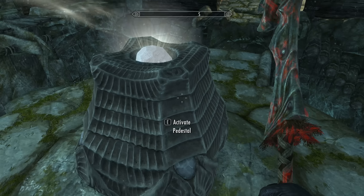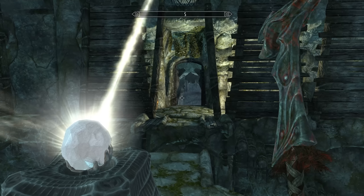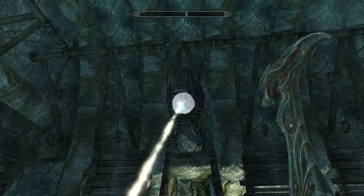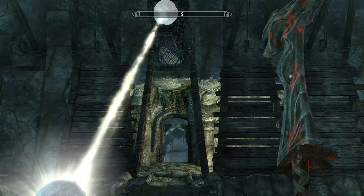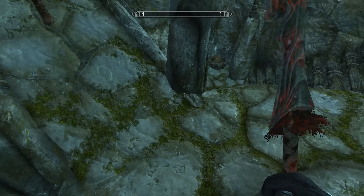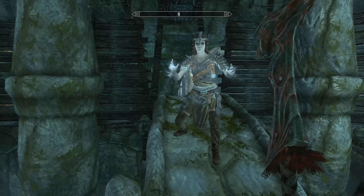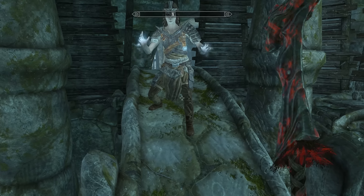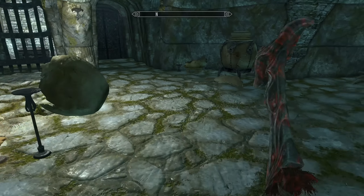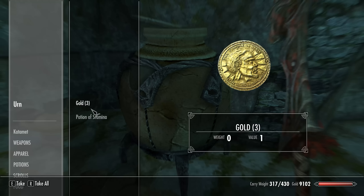Activate this and watch it do it — there you go. That opened the door. And we've got to jump across there, I guess, or use our whirlwind sprint or something, so we can activate that on the other side. Very cool. Now have I checked everything in here? She wouldn't let me check anything back there if I wanted to — there were doors back there. There's an urn — money and potion of stamina.